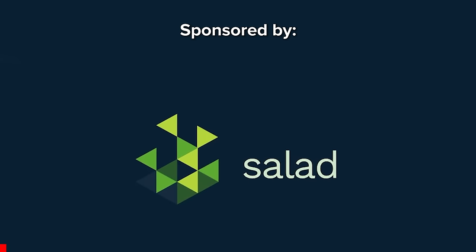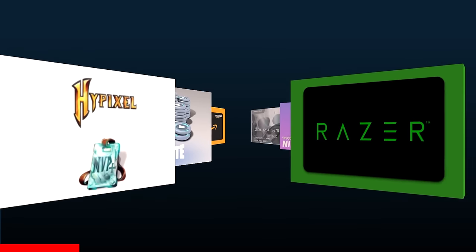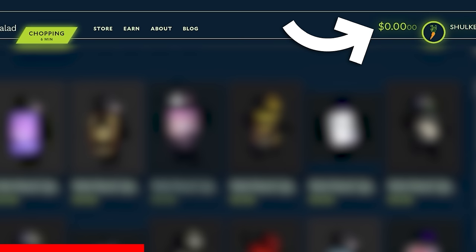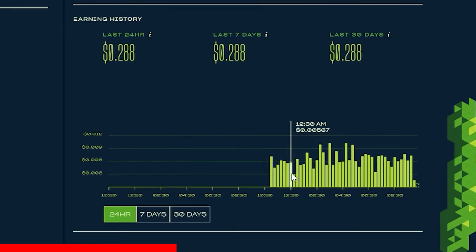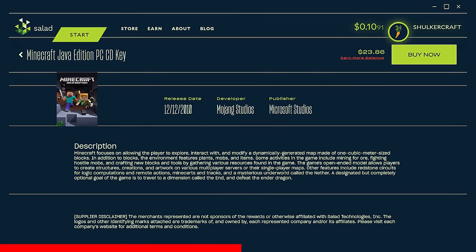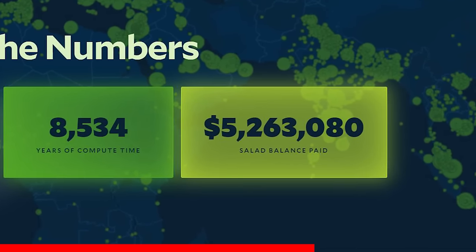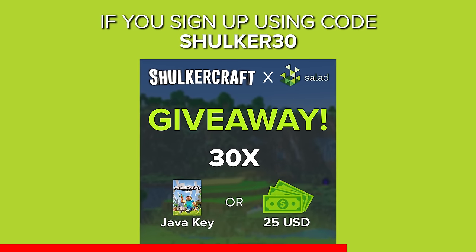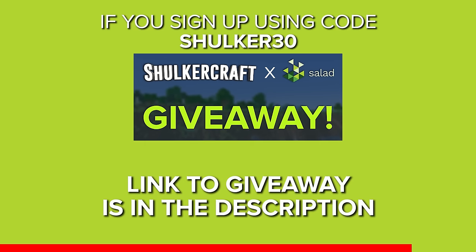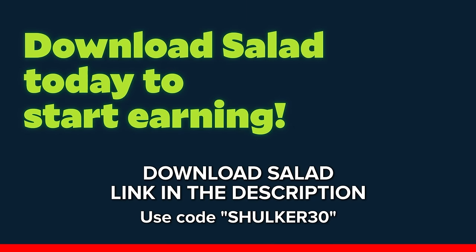You know what else is amazing? The money you can make from today's sponsor, Salad. Salad is a community where gamers can use their idle computers to make some money. Salad uses your graphics card to mine cryptocurrencies. Download the Salad app and use the promo code SHALKER30 to get double the earnings for a limited time. You can run Salad all the time or only when you're not using the PC. Earnings can be exchanged for Steam games, gift cards, or Minecraft Java account keys. Almost 900,000 people have signed up and they have earned 5.2 million dollars total. If you sign up using code SHALKER30, there's a giveaway where you can win one of 30 Minecraft Java keys or 25 dollars balance to your Salad account. Check out the link below.